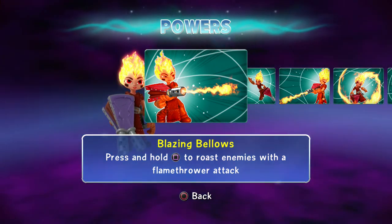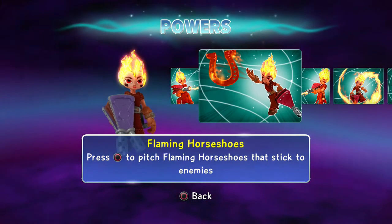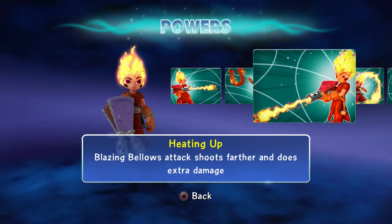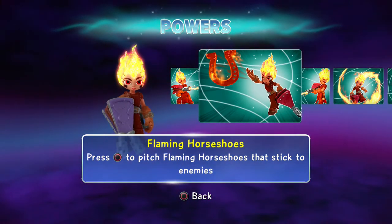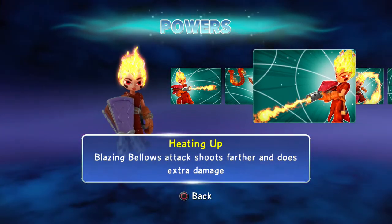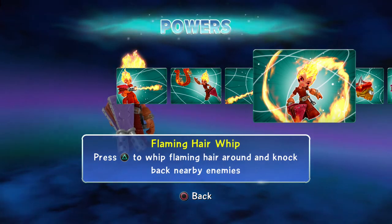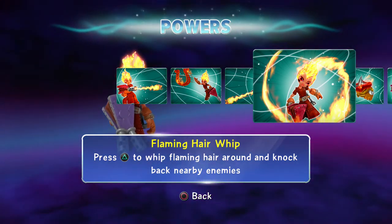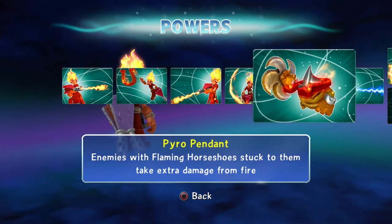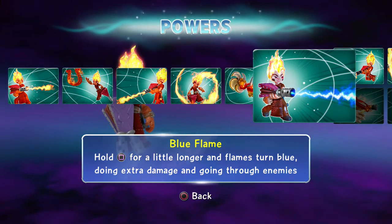Blazing Bellows — press and hold square to roast enemies with a flame tower attack. Flaming Horseshoe — press circle to pitch a flaming horseshoe that sticks to enemies; it does 200 point damage when you hit them. Heating Up — Blazing Bellows attack shoots farther and does extra damage. Willow Smith Flaming Hair Whip — press triangle to whip flaming hair around, knocking back nearby enemies.